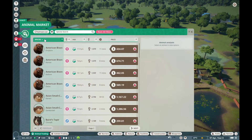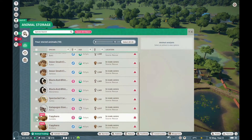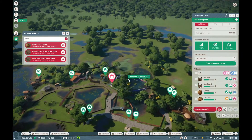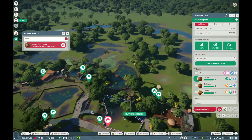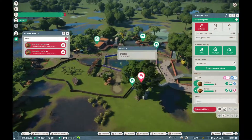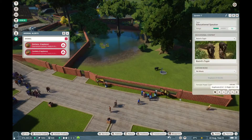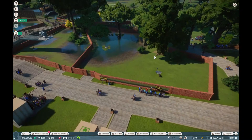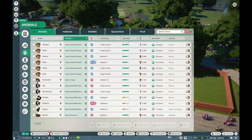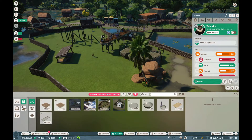The capybara is another animal where you get one but they need more — they need four per enclosure to be happy. The red-crowned cranes were the only other animal that technically needed an additional animal to be happy, but I don't think I ended up putting one in.